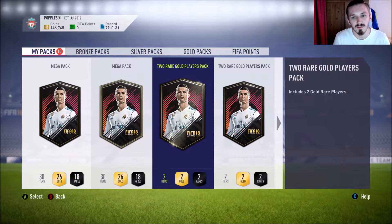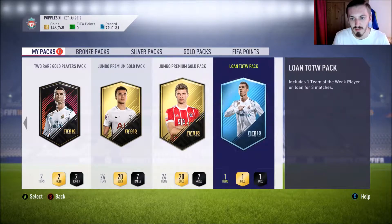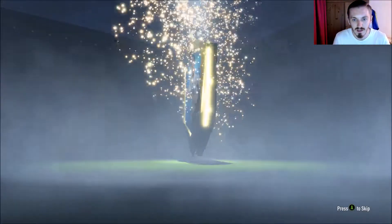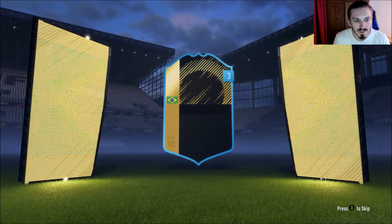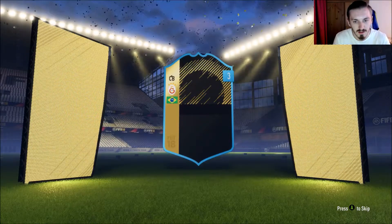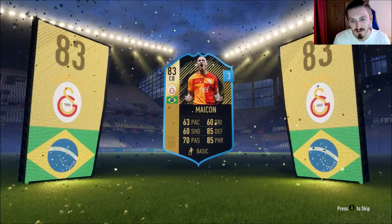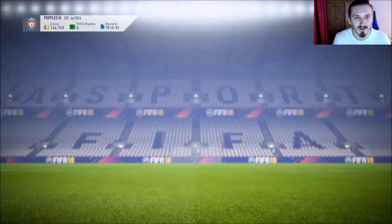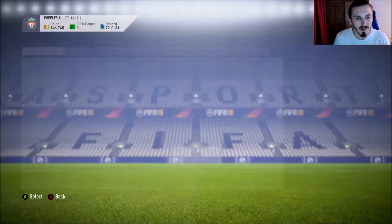Now as well as the 2 Mega Packs, we also have 5 two-rare gold player packs and also the packs from the pre-order. So we're going to start off with the lone Team of the Week pack and see what we can get from this. It's a Brazilian centre-back - Mycon. Not a bad one, a bit slow, but good defending, good physical, good passing. Probably not going to use many of these lone informs unless they are absolutely amazing.